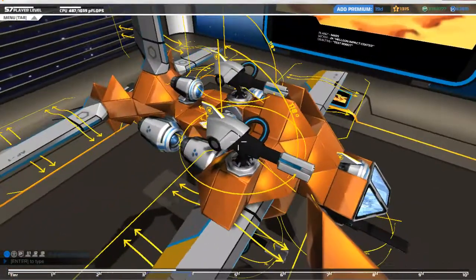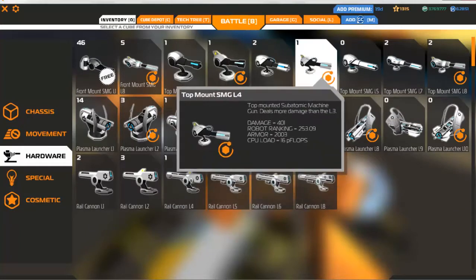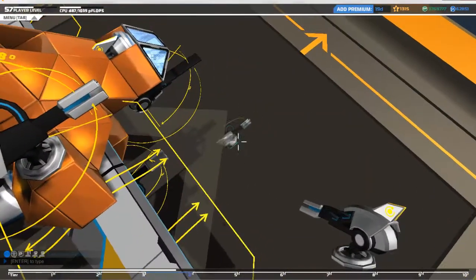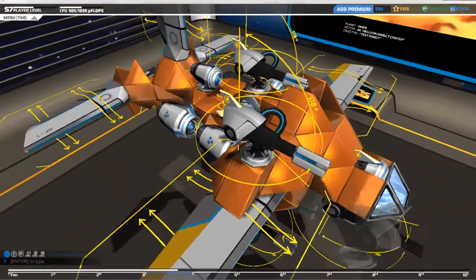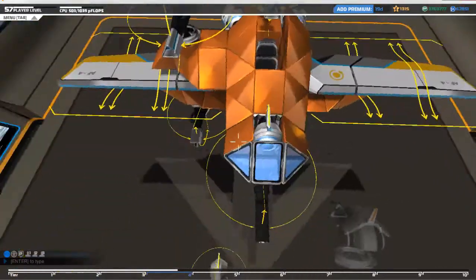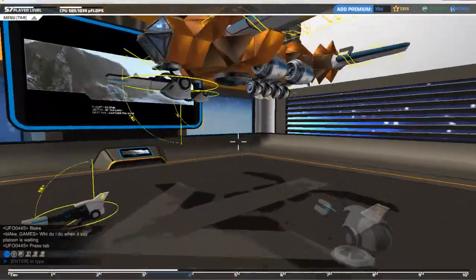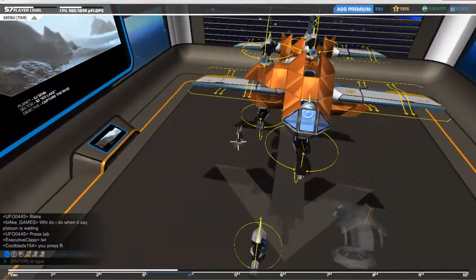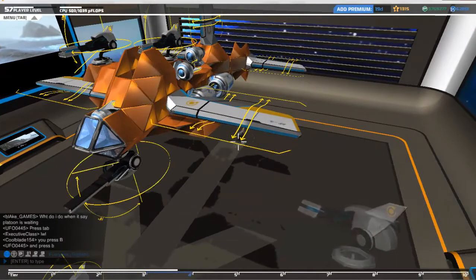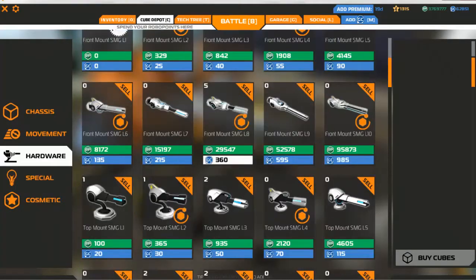And what have we got on here? The L4s, I believe. If I pop that there and get rid of that one we should still have one — yep, one L4. So that's correct, they're L4s. I think I need to buy five of those. One, two, three, four, five.